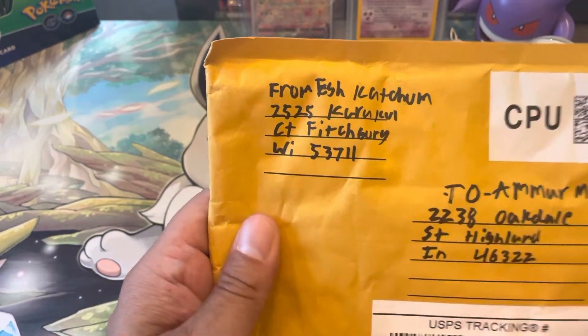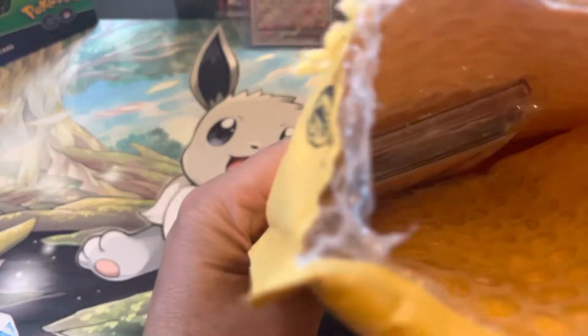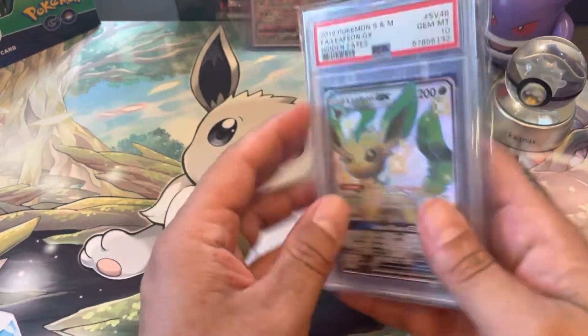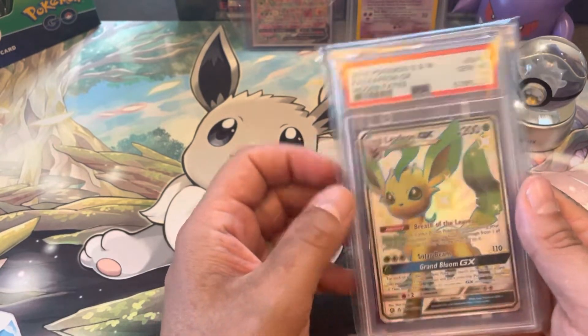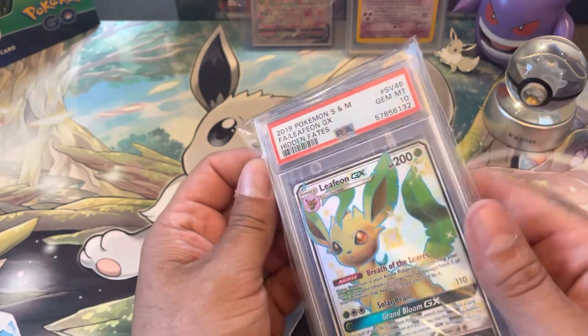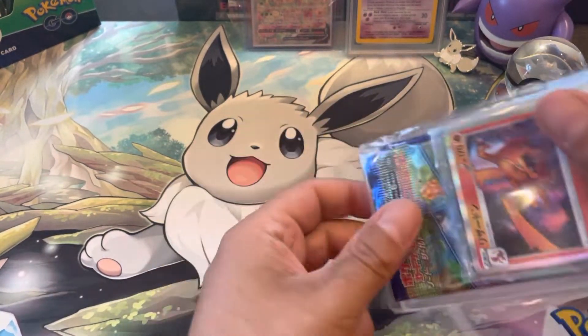Last but not least, Catch Him — if you don't know him, follow him on YouTube, he has a Whatnot as well, the guy is killing and slaying the game. He gave us a couple things — look at that, Shiny Leafeon Hidden Fates gem mint PSA 10, Leafeon GX Shiny!